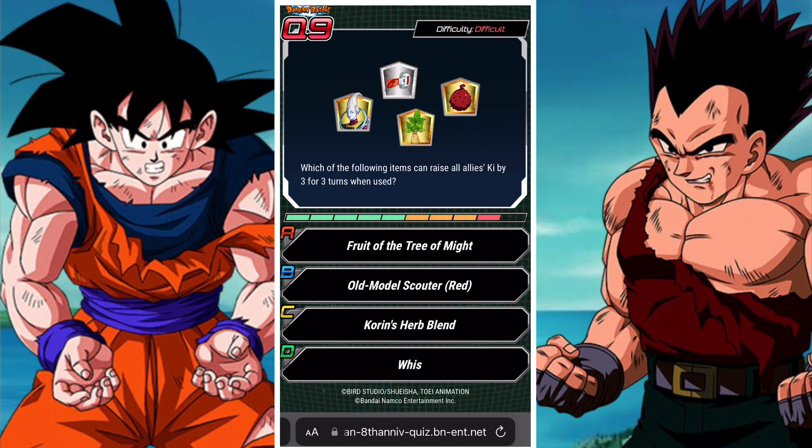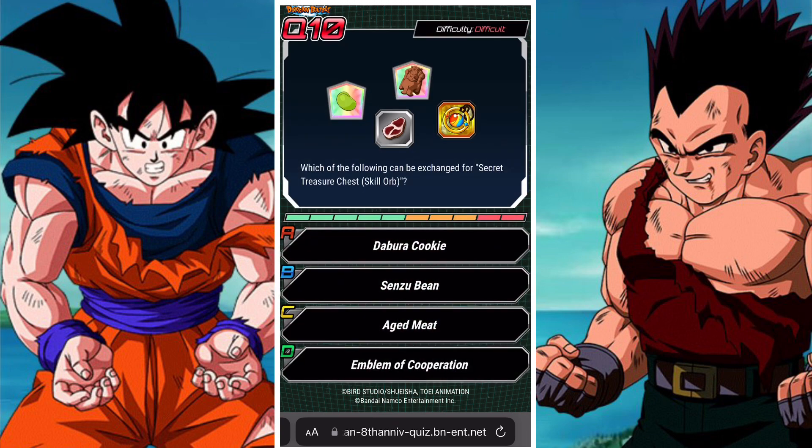Which of the following items can raise all allies' ki by three for three turns when used? Whis is 40% damage reduction. The scouter is the ability to see super attacks. The final one — I think it's cleansing, removes debuffs. I think I've used it once for an item mission. So it's the Fruit of the Tree of Might, which is actually one of the better ki items in the game. It's really, really solid.